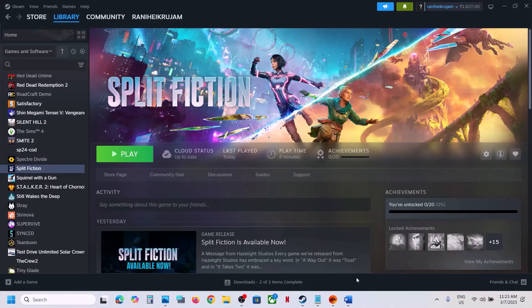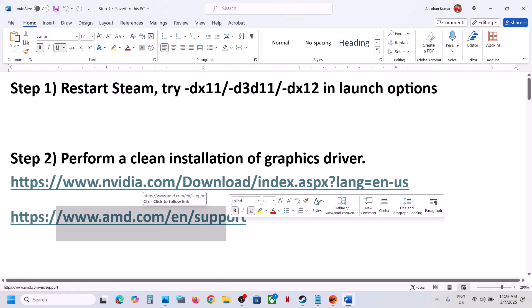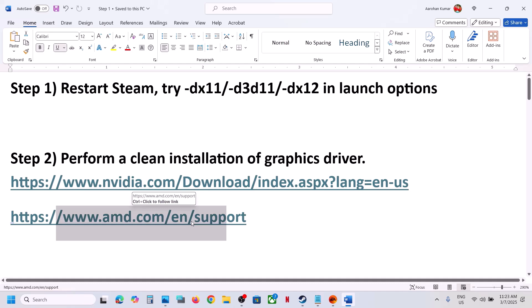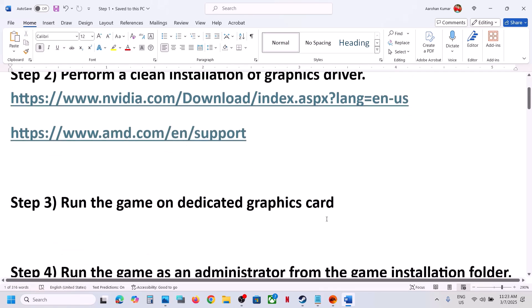AMD card users: go to the AMD website, first uninstall the current graphics card driver, then restart your computer. Go to AMD website, select your graphics card, install the latest graphics card driver, restart your computer, and then launch the game.